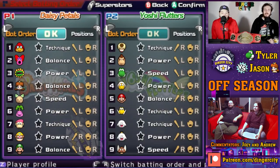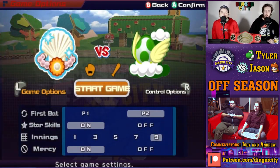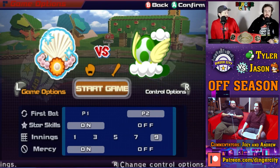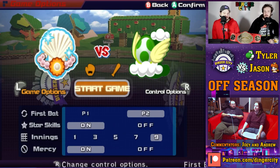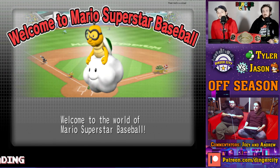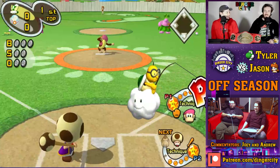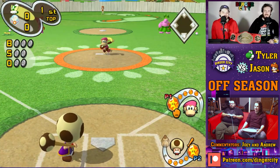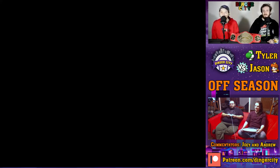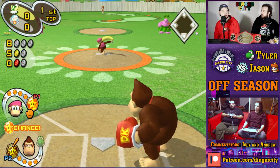Welcome back to Mario Superstar Baseball. This is Dinger City. We have Tyler on the right, Jason on the left. With me I have Joey, and we're playing with some wacky team logos. The Yoshi Flutters are all the flying characters: Yoshi captain, King Boo, Boo, Paratroopa, and Paragoomba. PD Piranha flies too, but he's not like hovering — all the other ones are in a constant state of flying.